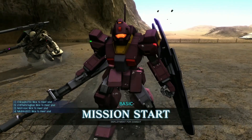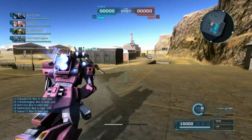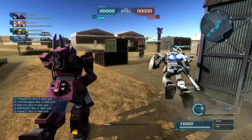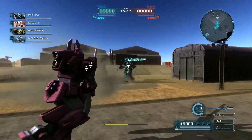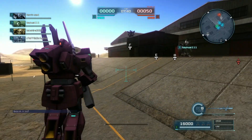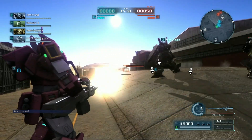Hey everybody, it's Rob from Flailthroughs. This is Gundam Battle Operation 2, and this is a request from Angel who wanted the Nemo in the colors of the Psycho Gundam Mark II. I think I managed to do that fairly well. Psycho Gundam Mark II has some nice colors, and we are back with the 170mm cannon once again because I hadn't used it in a long time and it's just a lot of fun to use.